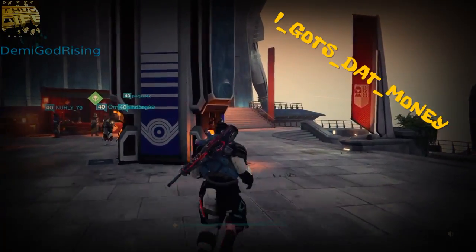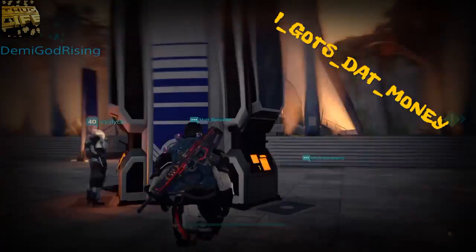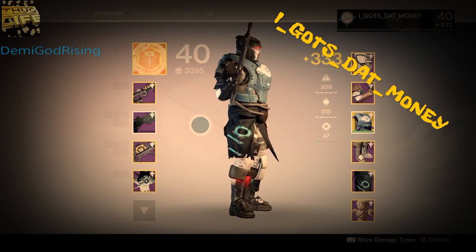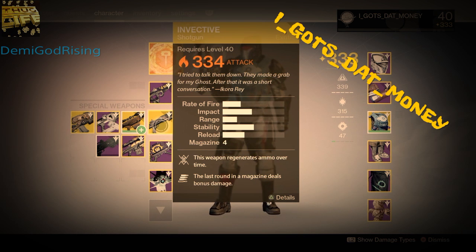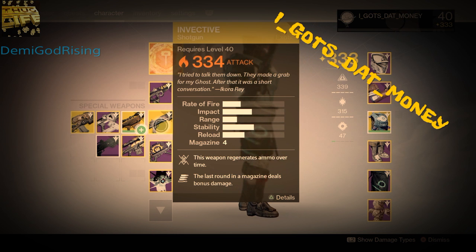This build I probably haven't really tuned up that much, but it's a hybrid build so it's not going to be the best. For PvP I use my Infective because it regenerates ammo and the last round in the magazine deals a load of damage. This really helps when playing Control — you're in a small control zone, you can just go bang straight in the face and they'll die.